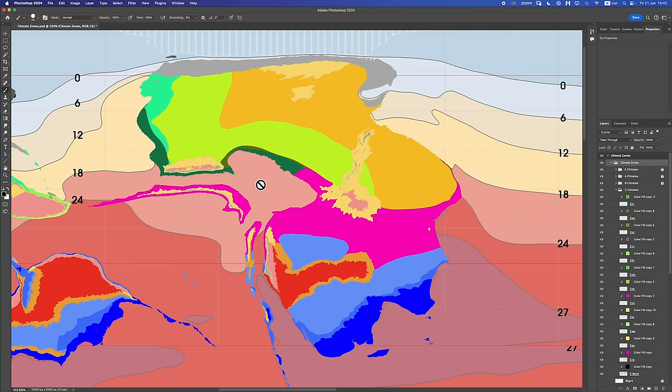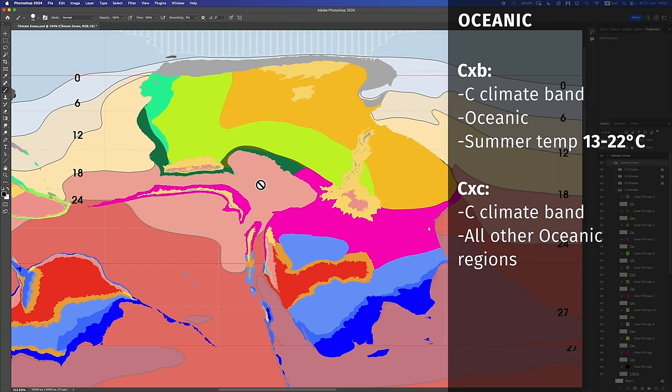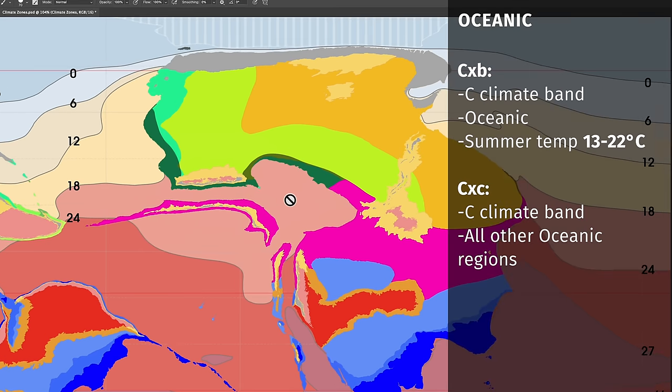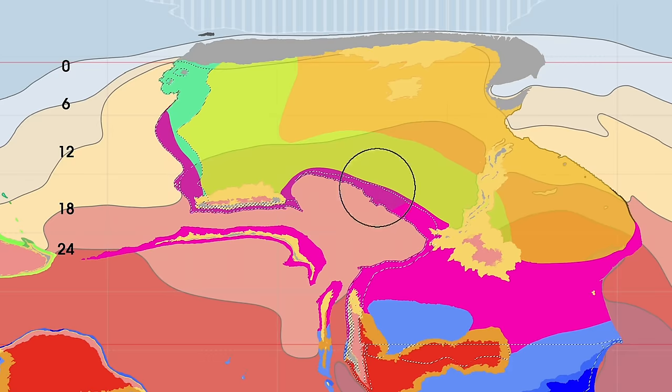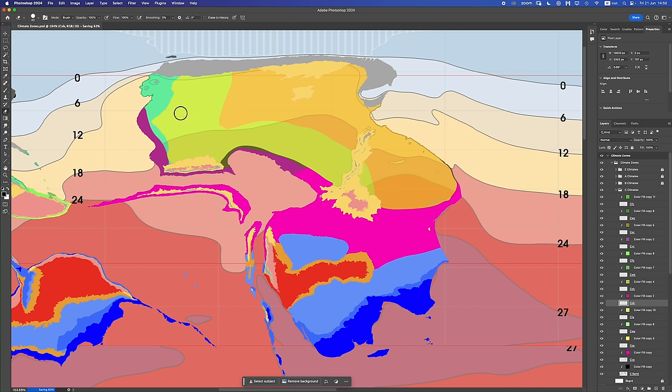Next, we check the oceanic zone. If we have an oceanic zone that falls in the C temperature band and the summer temperature is between 13 and 22 degrees Celsius, we're going to mark it in as a CXB region — a warm summer temperate climate. In all other cases where the oceanic zone exists in your C-band, mark in CXC. That is my oceanic zone bit done. For me, that completed the oceanic zone, so there was no scope to mark in CXC cool summer temperate climates.